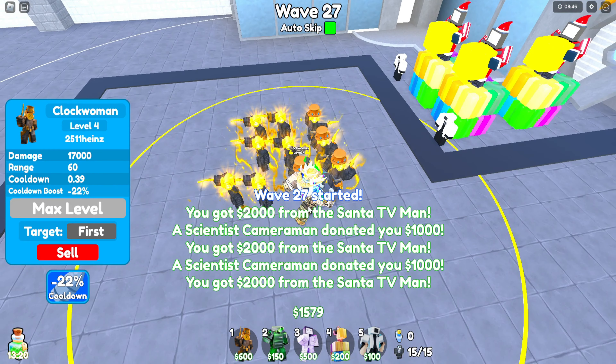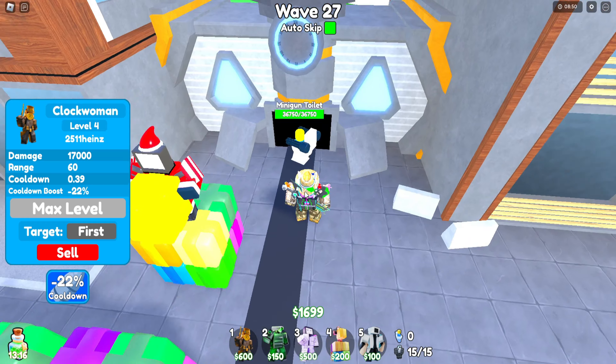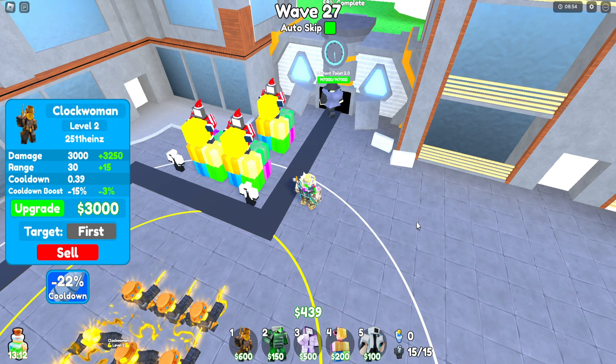It takes around 14,100 coins just to place one Clock Woman and max her out. This is a very good tower and also a good support unit.